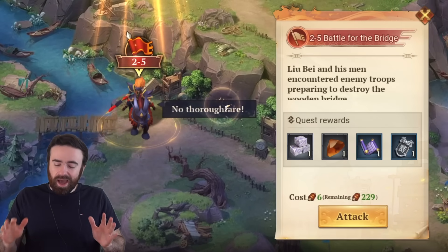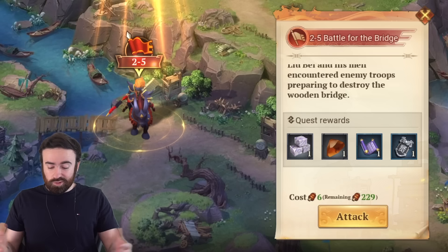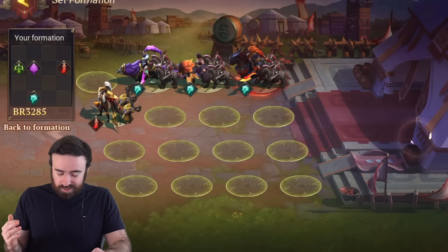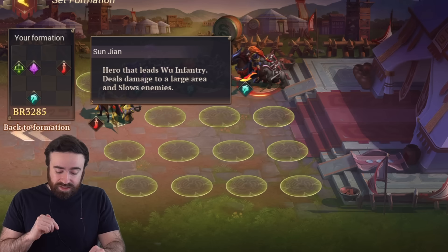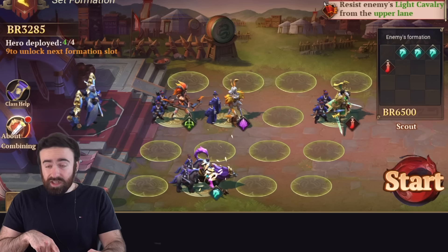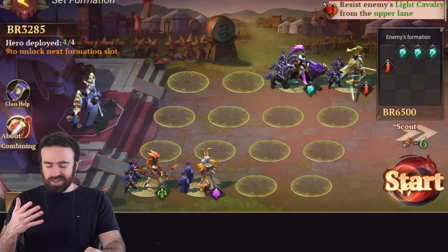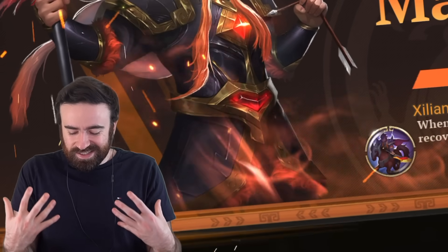Let's go ahead and take a battle through on the campaign. Lube and his men encountered enemy troops preparing to destroy the wooden bridge — sounds like we've got to defend the bridge. Here is your starting screen when you fight an enemy. Before you begin, you can scout and see what positioning they have. I can see the enemy has infantry in the front and a bunch of light cavalry on the side. So I'm going to move my weaker backline units all the way on the opposite side from the cavalry, put my infantry and cavalry on the same side as them so they can fight each other, and hopefully my more squishy, important units can stay alive.